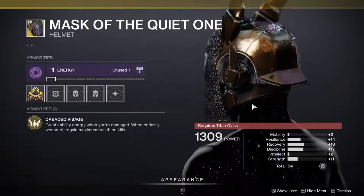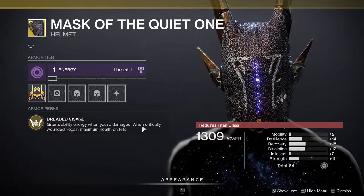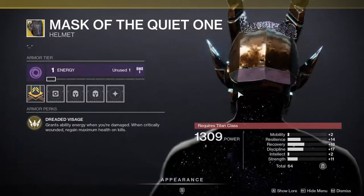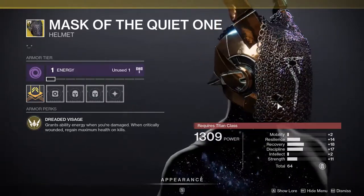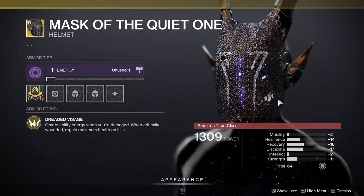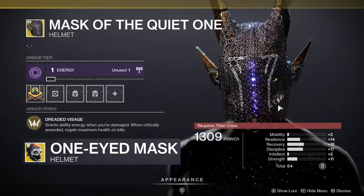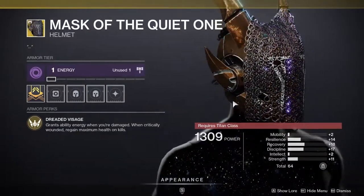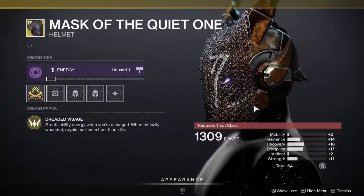For titans, it's Mask of the Quiet One. This is really good — it grants ability energy when you're damaged, and when critically wounded you regain maximum health on kills. It's basically a poor man's version of another exotic that used to be broken, and it might actually be a little better because you do get ability energy when damaged. I would recommend getting this if you don't have it.